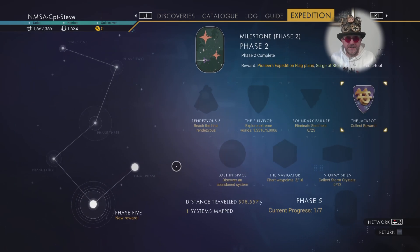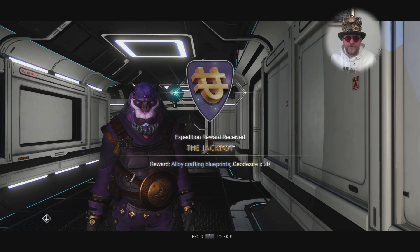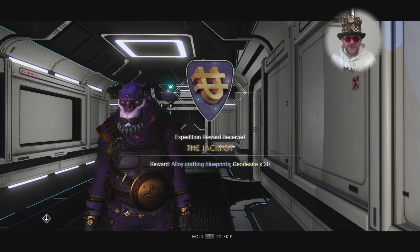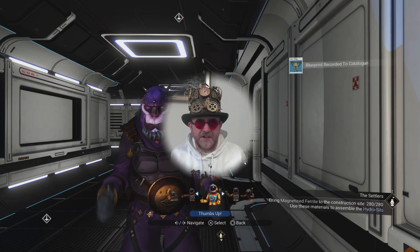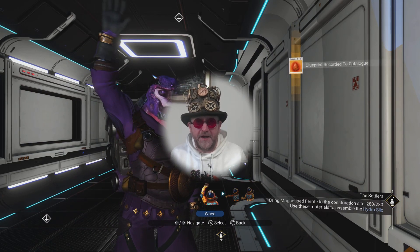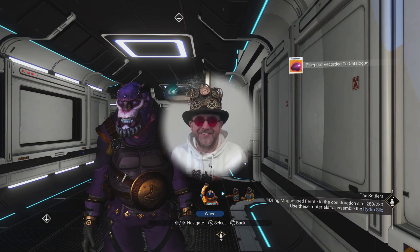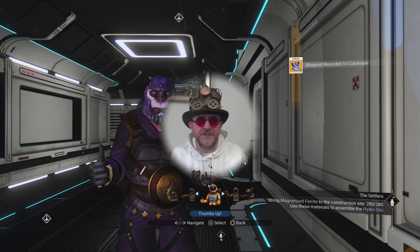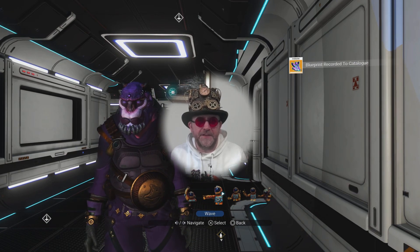We've got one more badge — all the way over in Phase 5, the jackpot. You can do that from the storm crystals in this one, I think. That's everything for you guys out there. I hope you've enjoyed this. See you guys next time! Hold on — it's still going. We've got loads of stuff — oh, it's just blueprints. But there we are, I think that really is the end now.